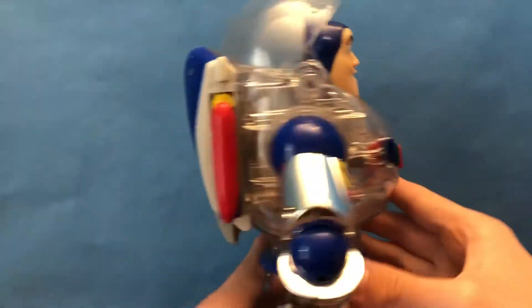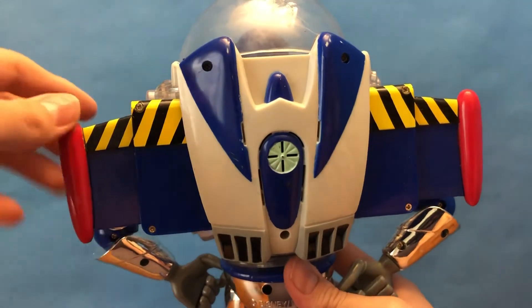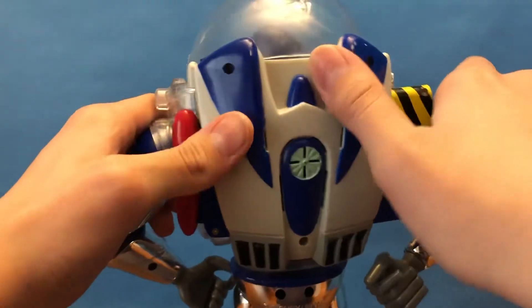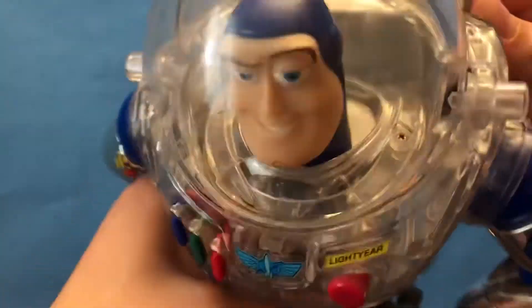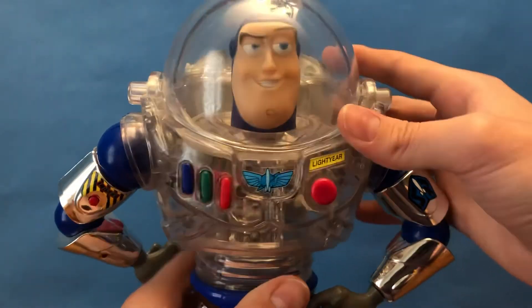His wings, of course, open — very forcefully. You can see he has a speaker, indicating that he's very clearly a Toy Story 2 Buzz rather than a Toy Story 1. He also has screws. He's reflected past the classic helmet, of course.